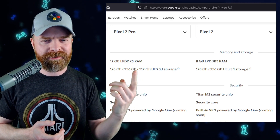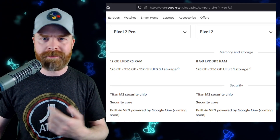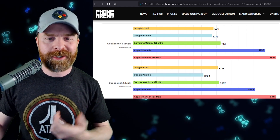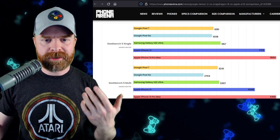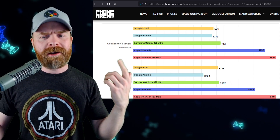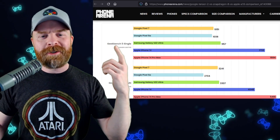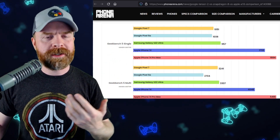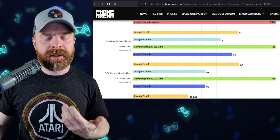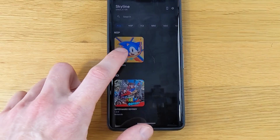The Pixel 7 Pro does show 512GB here, but when I ordered mine I don't see a 512 version — maybe it's just not available in Canada. In terms of raw performance, I'll drop a link to a Phone Arena comparison chart in the description. They compared the Pixel 7 with the Pixel 6, the Samsung Galaxy S22 Ultra with a Snapdragon processor, and some iPhones. iPhones I'm not worried about because iPhone is definitely not the way to go for emulation. Compared to a Snapdragon 8 Gen 1, the Google Pixel 7 is very comparable; however, the GPU does seem to struggle just a little bit, which makes complete sense — Adreno GPUs are arguably a lot better than Mali GPUs.